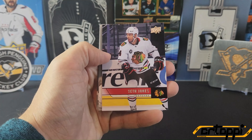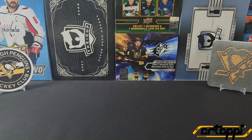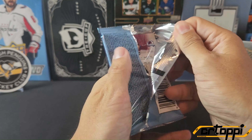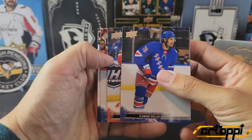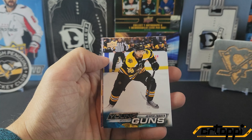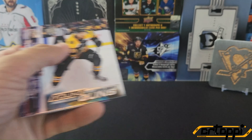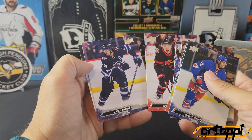Our Series 2 pack — we have a Young Guns. Is it going to be Puustinen? Nope, it is Jesper Froden. And we got the rest base.